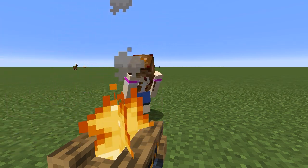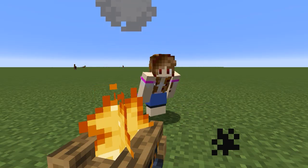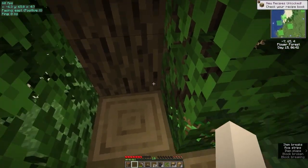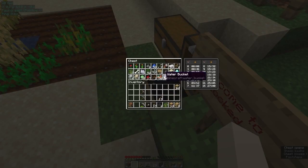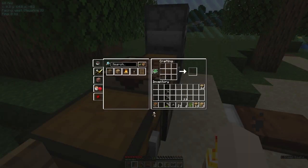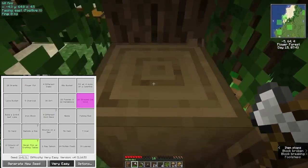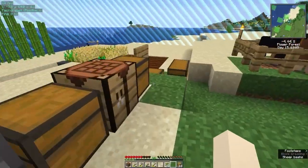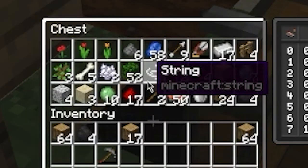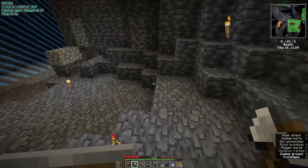I don't really want to start killing sheep — we want to name them — so maybe we'll do some fishing. We need one, two, three, four, five... let's make an iron axe. We have a little bit of iron here, believe that will do us some good. Six, seven, eight, nine, ten — oh, this is gonna be a big tree. Do we have any string anywhere? One — oh, that's not enough.